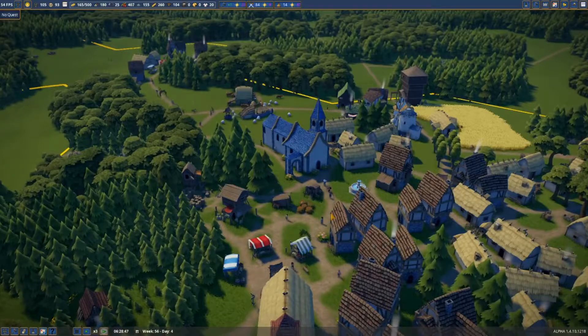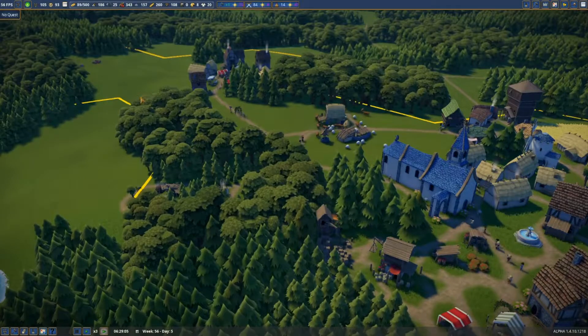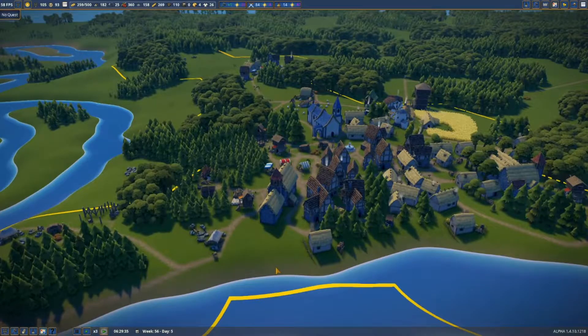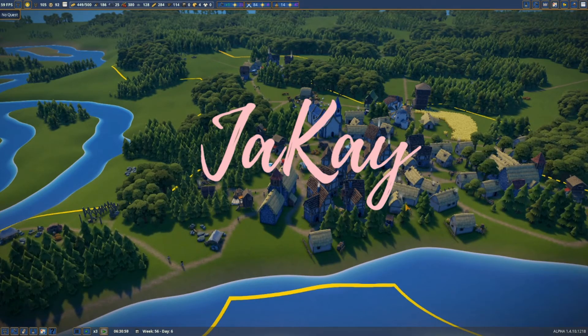Okay guys, I might leave this episode here and pick you all up next week for another episode of Foundation. We finally unlocked iron, we've got clothes, and we've really done a hell of a lot. At the beginning I thought this game was really slow and took a lot of time to progress, but the more you get into it and the longer you stick with it, the easier it gets. If you've never tried Foundation before, give it a go! Don't forget to smash that like button, subscribe if you haven't already, and let me know what other videos you'd like to see. Have a lovely day and I'll see you all next week - goodbye!